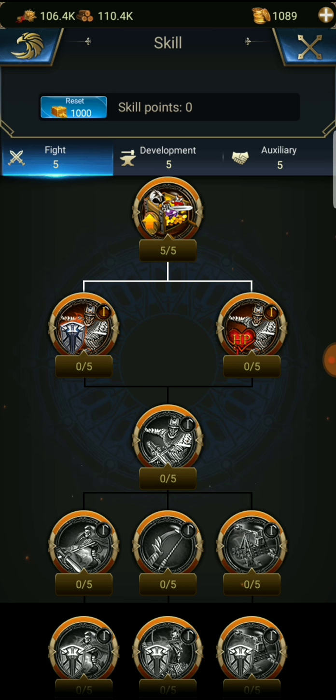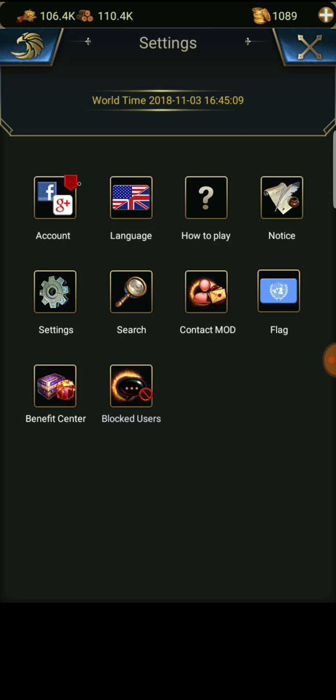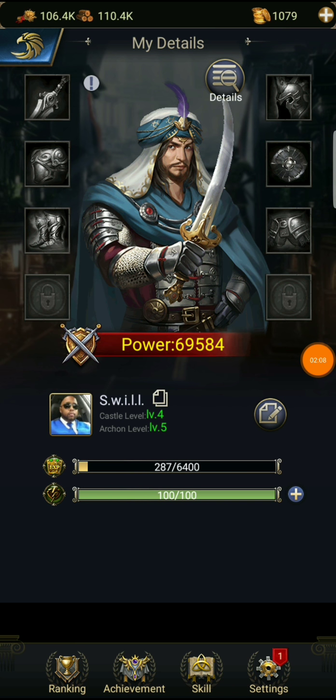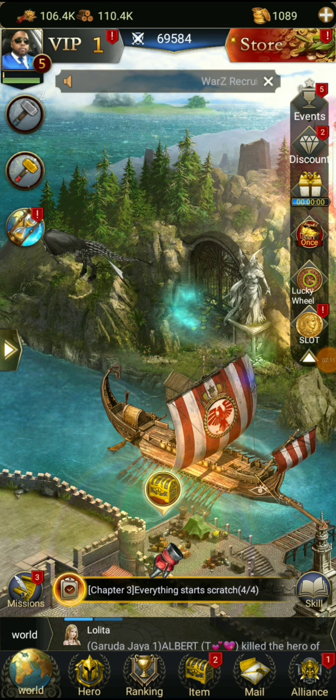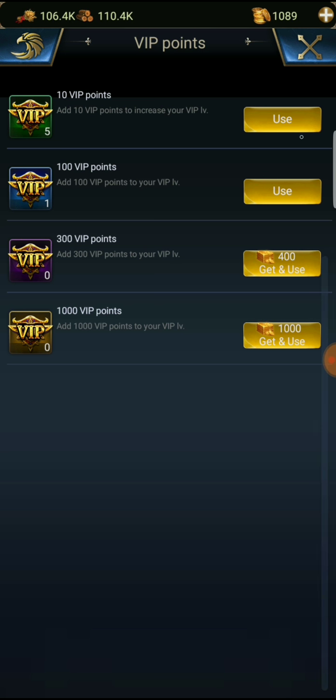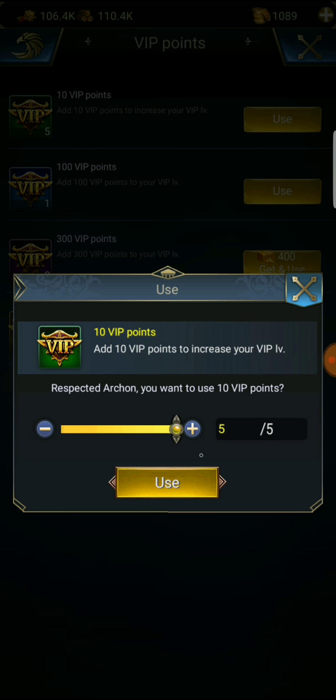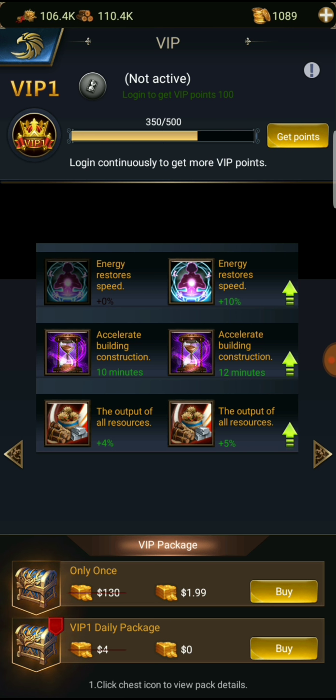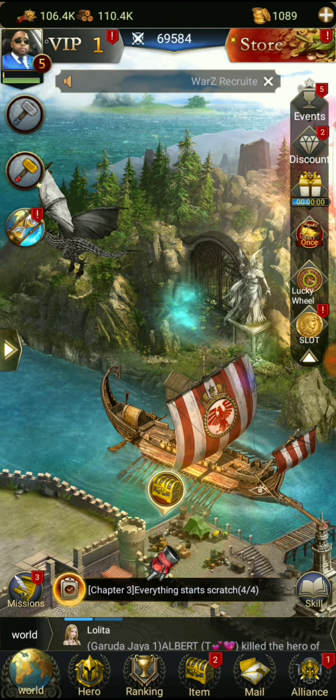In settings, we didn't bind our game yet. We got VIP one, so we have about 150 points to use. Let's claim those off. We still need another 150 to get VIP two. We'll do it through different activities.